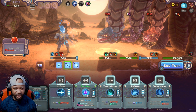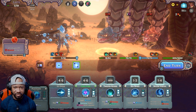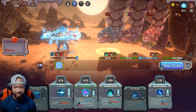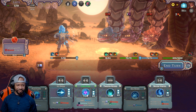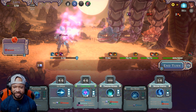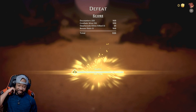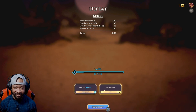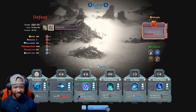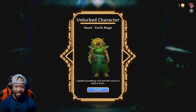Yeah we're done — we're clapped. I tried though. We're out of there. Elemental Hero Bubble Man is out of there! But that was fun — it's tough, I'm not gonna lie. One of its Steam store tags is 'difficult' and yeah it's pretty tough, but it was fun. Lap is out there taking a nap but he'll be back. We unlocked a new character — Hazel, the Earth Mage, capable of making rocks and dirt move to help or hurt.